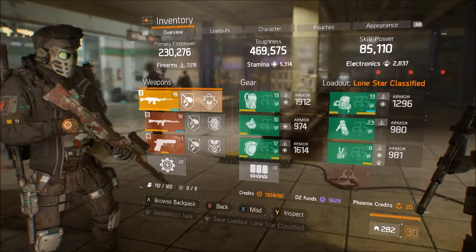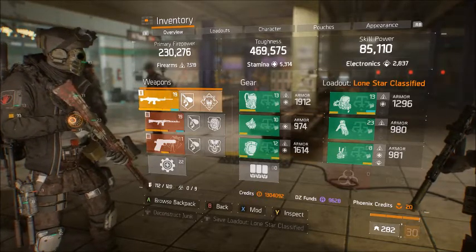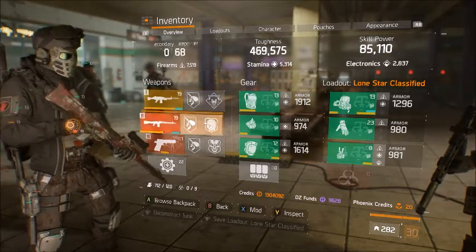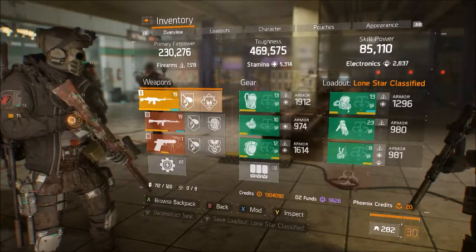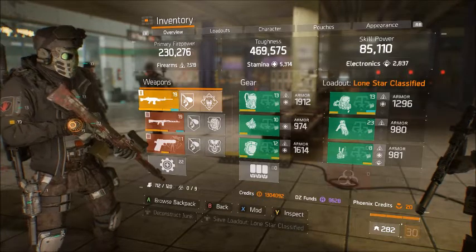I'm gonna go over it with you guys. As you can see, there's 7,000 Firearms and 5,000 Stamina. You could get the Stamina up a little bit higher if you want to be a little bit extra tanky, but this is more of a team slash group build. I would not recommend running this solo because it's most likely gonna get you killed, so you want to run someone who's using Reclaimer or like a Final Measure Healer.